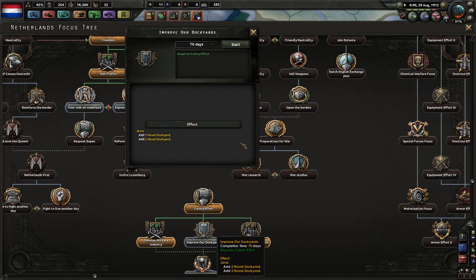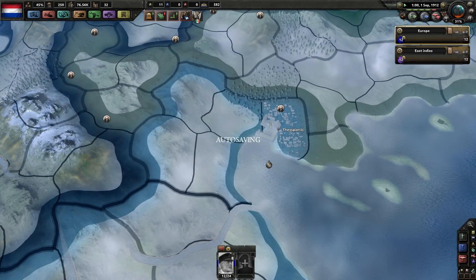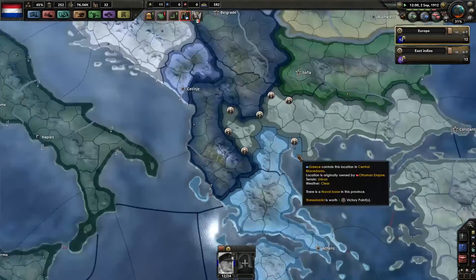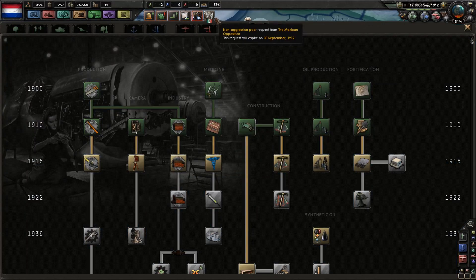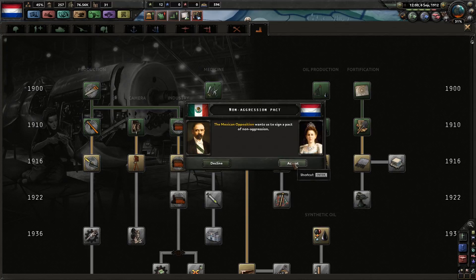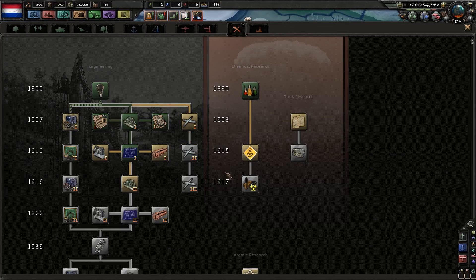The Ottomans are nearly cut off, so if they can't connect over here that would be good for the Balkan League. That has been done. We get some more dockyards. The Greeks have reached Thessaloniki — that's a bit unfortunate. If they could stay together. Let's hit pause. Once it's designed a pact of non-aggression, we're gonna accept that.